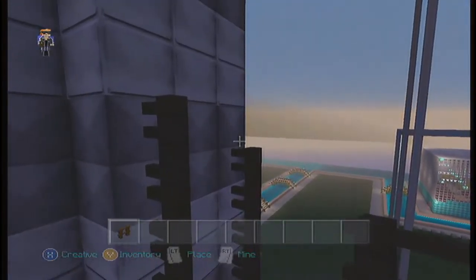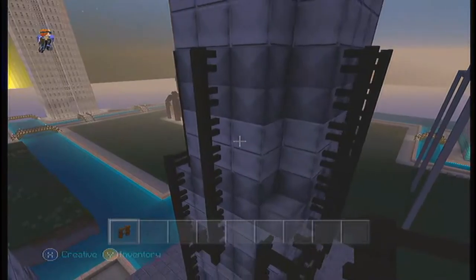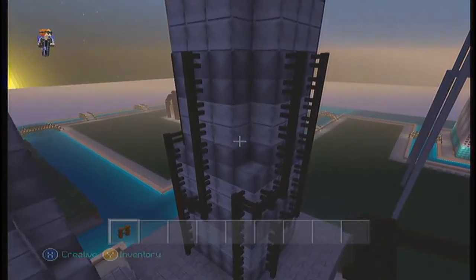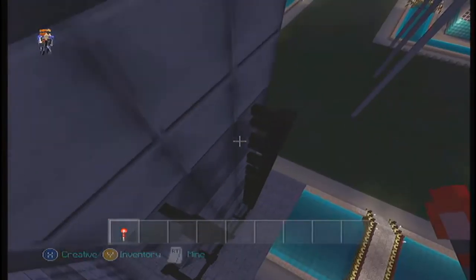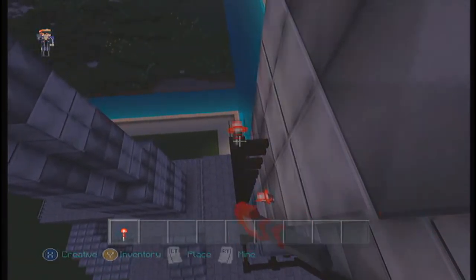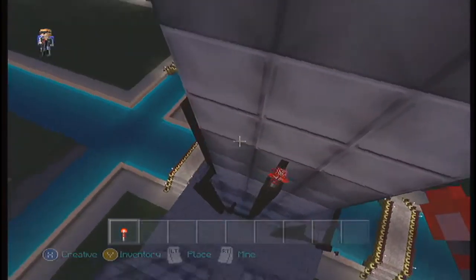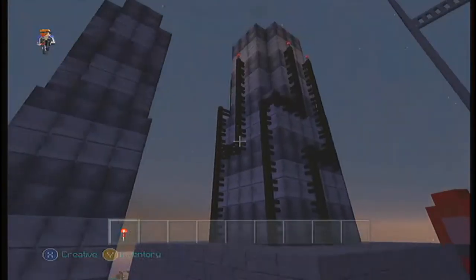Let's make these all the same height — like this and that. Let's step back and look at it and see if it looks kind of like it does in the tower. It does. I like it. Let's go ahead and add our own personal touch — let's add some redstone torches to make it look like it has something to do with redstone, like it turns on or powers something.